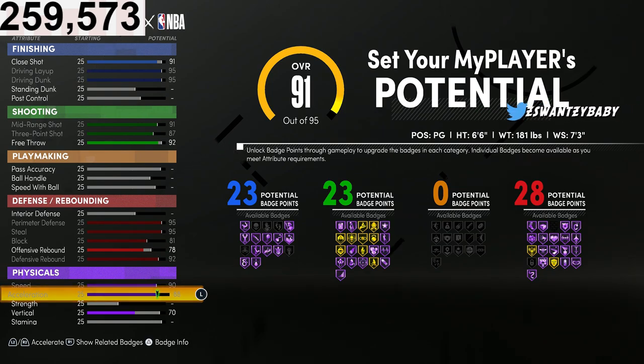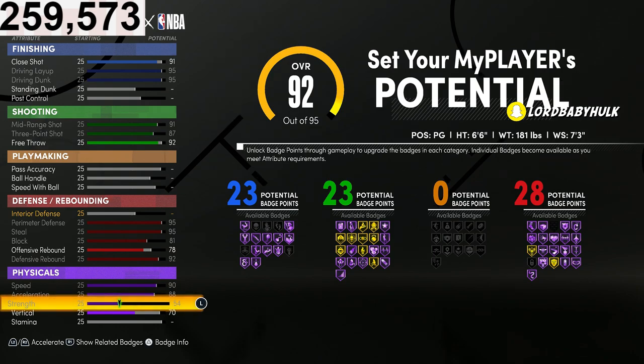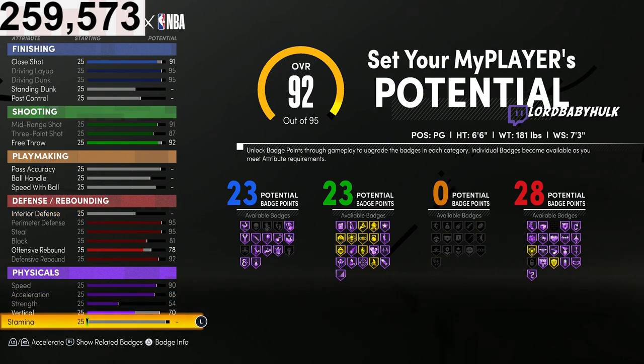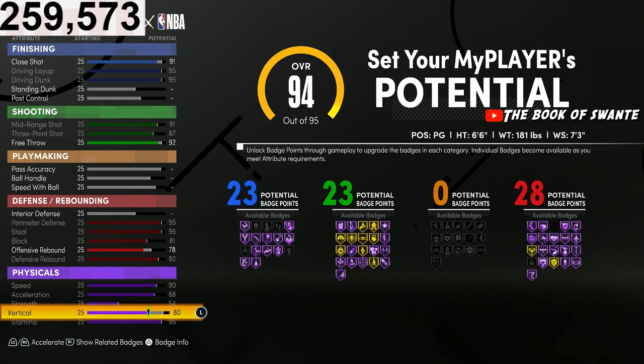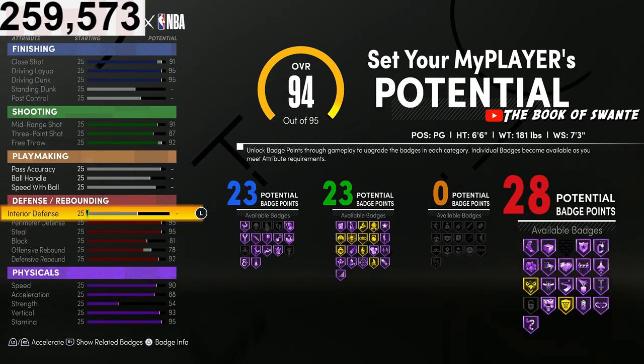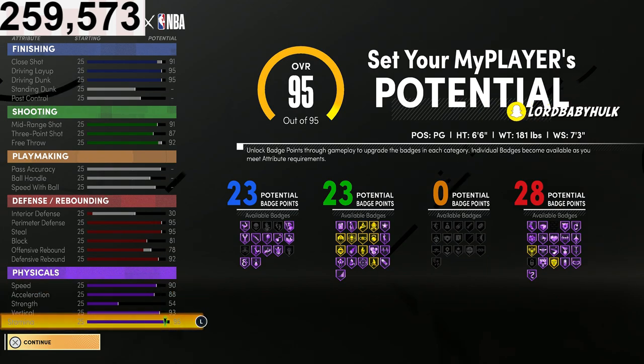88 acceleration — faster than these power forwards, by the way. Max strength — people say strength helps with Clamps, you basically have Clamps built in. You're gonna be stronger than a lot of these power forwards. You're gonna have max stamina, max vertical, and 30 interior defense.